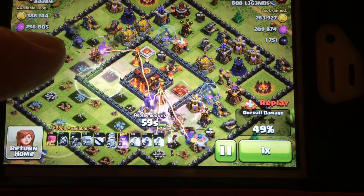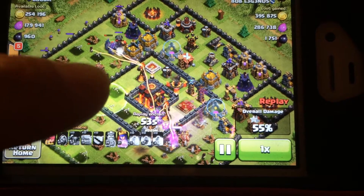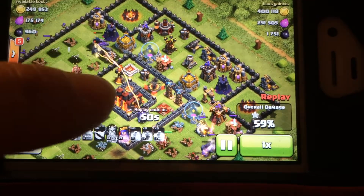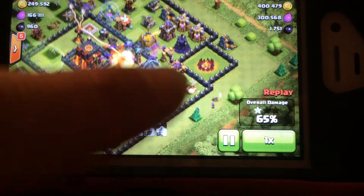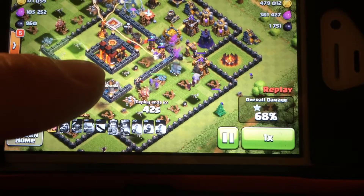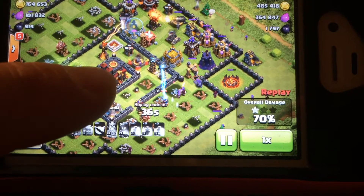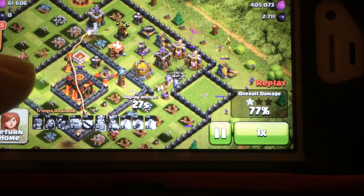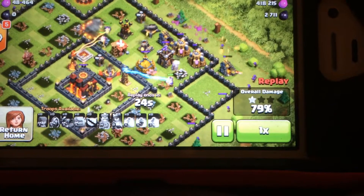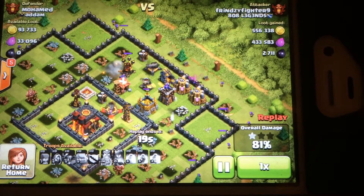My king's ability is already used and he's going to die pretty fast. Up at the top left I've still got a lot of hit points to absorb damage. I'll start releasing some archers up there to try to get to the storages, and down here I've got a couple of golems and some wizards left. I'm spreading my archers — I take a lot of archers, usually 18, to clean up. You can see things are going really well. The defenses at the top right are shooting at things over there, so my archers came in to take out the storages and collectors up top.